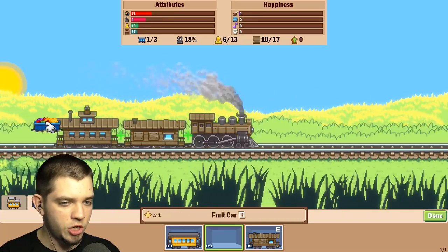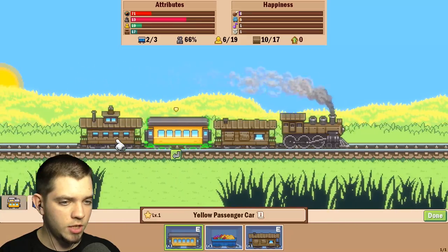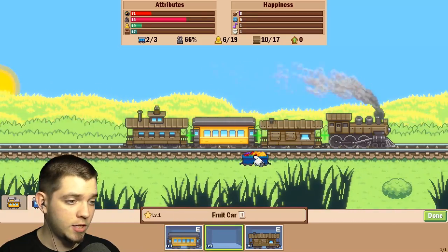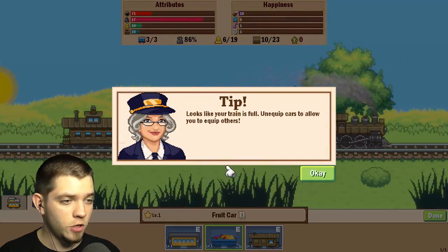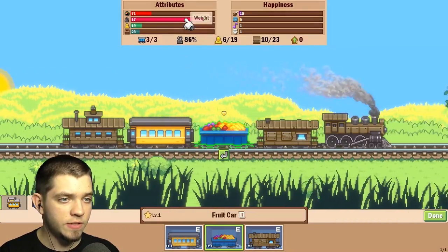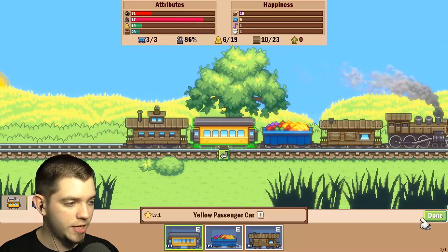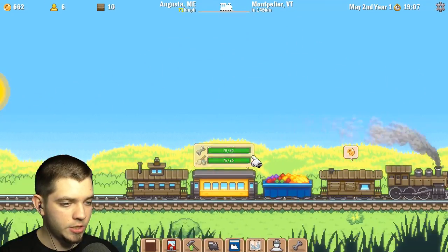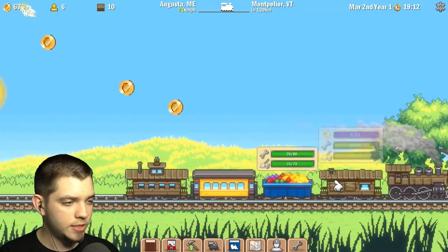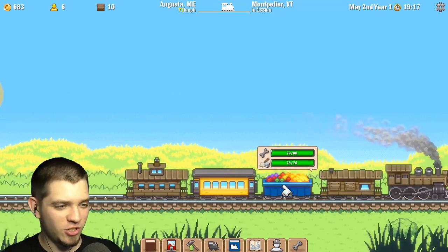So we've got the trains over here, and what we can do is start adding more. Can I put the fruit car in the back? I would like to put this one in the back, but the train is full — 'equip cars to allow you to equip others.' All right, 3 out of 3, we have reached the limit. We have all of the cars — excellent.